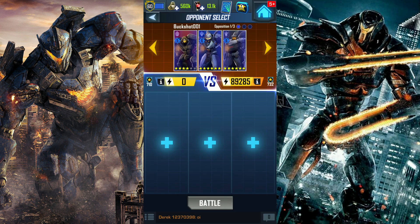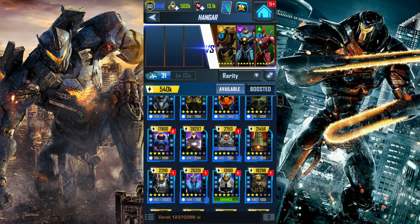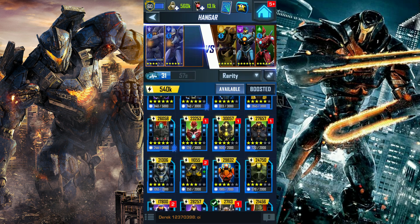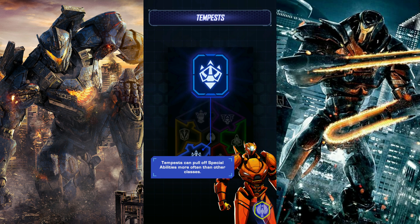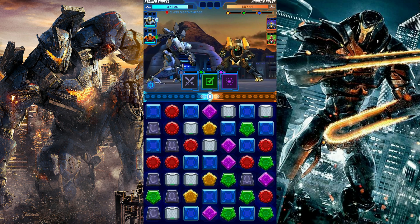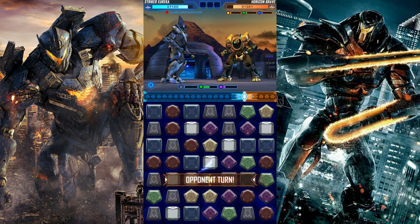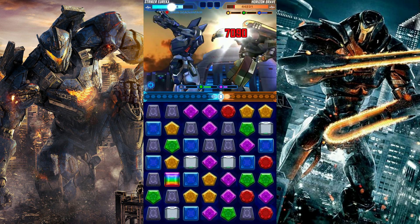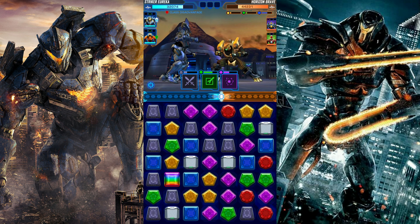Let's see who we fight next — nice, strong opponents right there. I've been trying out Striker Eureka in PvP a lot and he's a very strong Jaeger. I've been using the Aurora Zeta, Saber Athena, Striker Eureka combo for the last couple of days — extremely strong combo. A bunch of blue and greens, gonna grab it before Horizon Brave decides to.